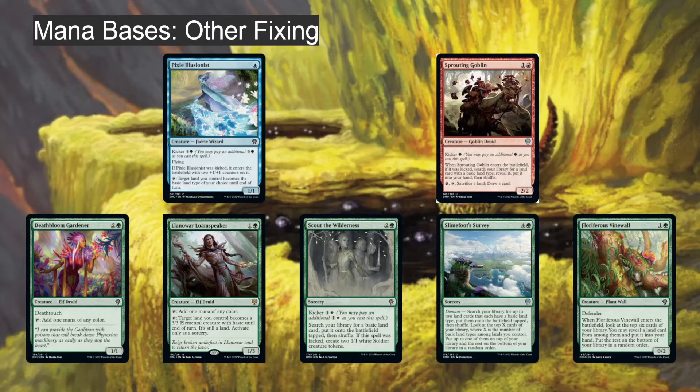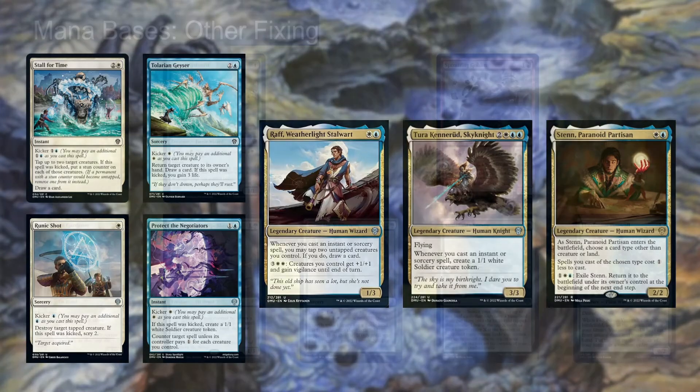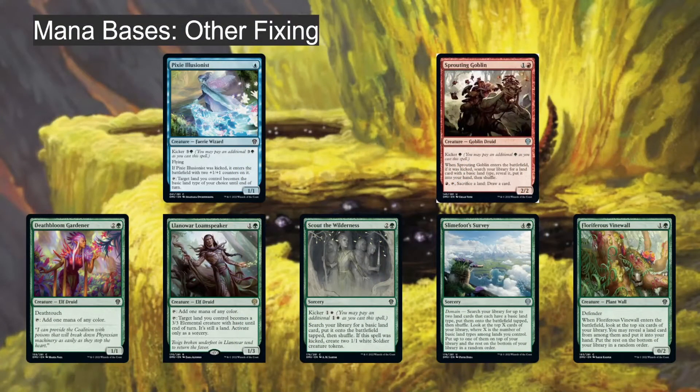Pixie Illusionist is a 1/1 flyer for one mana, and if you kick it with green you get counters and it taps to change a land to the basic land type of your choice — great with domain. Sprouting Goblin, if kicked with green, lets you search your library for a land card with a basic land type and put it into your hand. It's a three-mana card kicked for an extra two, so five total, but you get a 2/2 that finds a land — not bad.